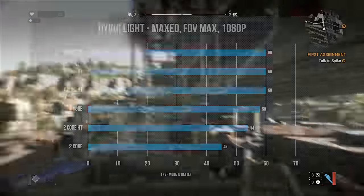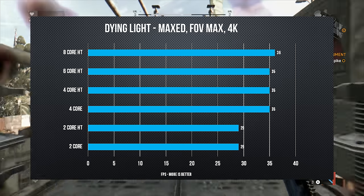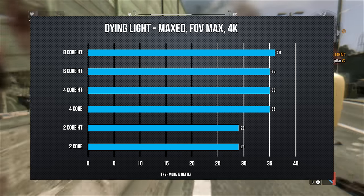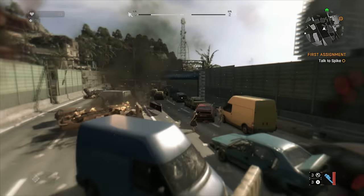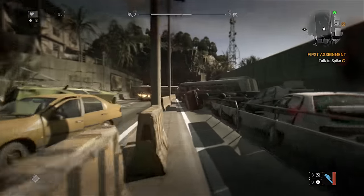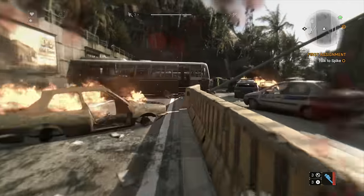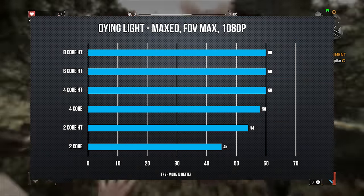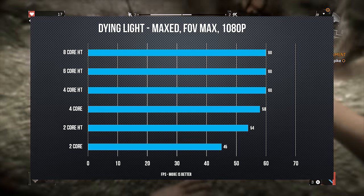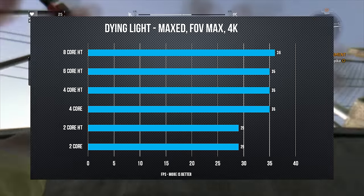Next up is Dying Light. We ran it at both 1080p and 4K since the 1080p results showed only the dual core as a real outlier. For the benchmark, we ran down a long overpass near the main town close to the tower, looping back while zigzagging through burning cars and the undead. Tests were run after several developer patches, and at cranked settings not much difference occurs at higher-end configurations — only dual core and dual core with hyperthreading suffered a performance hit.